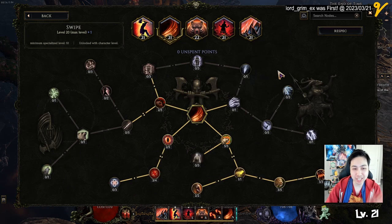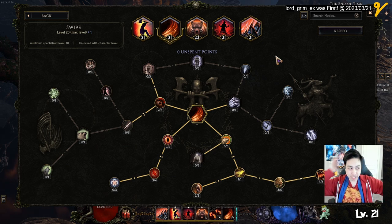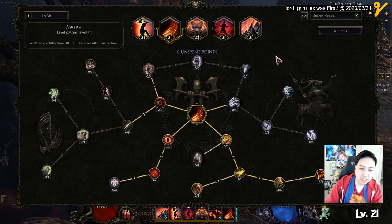Then we got swipe, which is your secondary attack when you can't maul or when you maul at the beginning. You only want to swipe if you can tank the damage. If you can't tank the damage, just run around and maul. But swipe is useful in between.